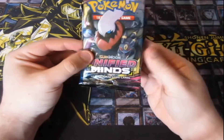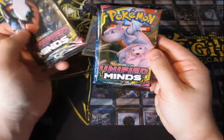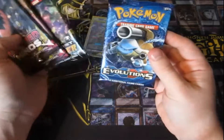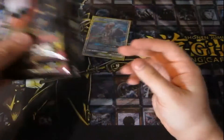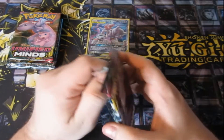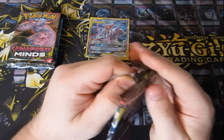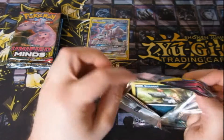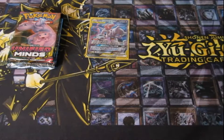So what packs do we get? We get ourselves two Unfinished Minds, a Lost Thunder — really? — and an Evolution. I'll take the Evolution last. No Unbroken Bonds, which is fair enough. But you get yourself an Evolution pack, which is weird, but I'll take it either way.